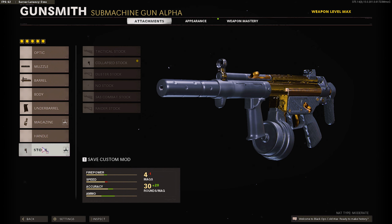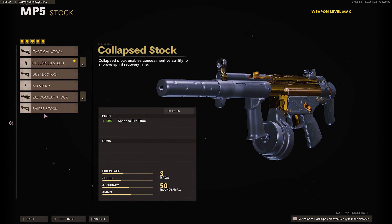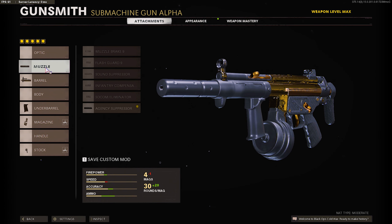We're using the 5-attachment MP5 setup. We have the Agency Suppressor, the Task Force Barrel, the Field Agent Grip for the underbarrel, and the 50 Round Drum for the magazine.